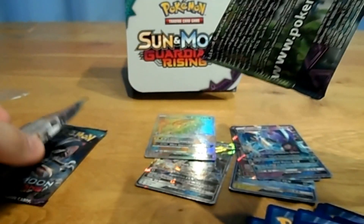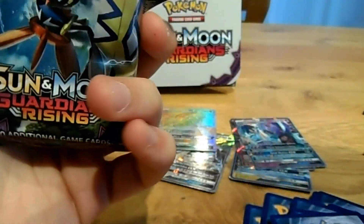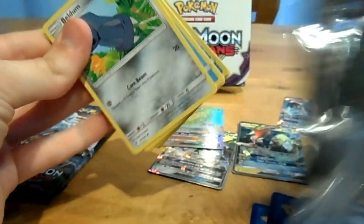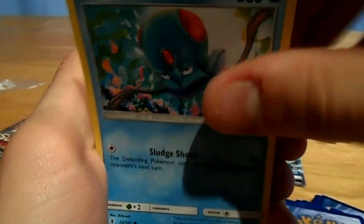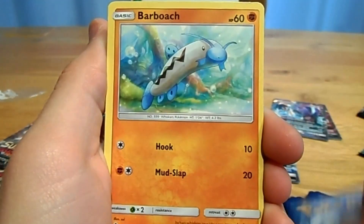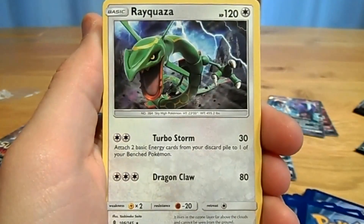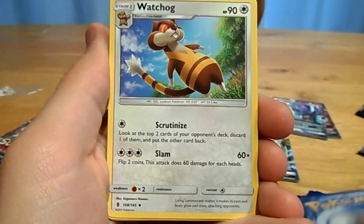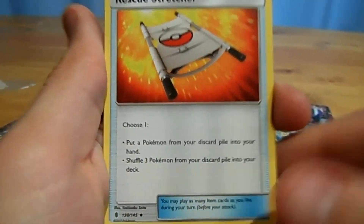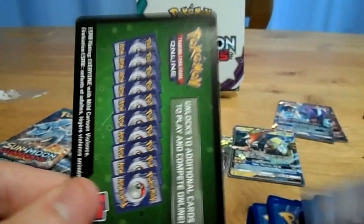That makes five GXs with four more packs to go. Let's see if we can grab one more. Starting with a Tapu Koko booster pack containing Beldum, Tentacruel, Clefairy, Barboach, Carvana, a Reverse Whailer, a Rayquaza, a Darkness Energy, a Watch Out, a Rescue Stretcher, a Sudowoodo, and a code.